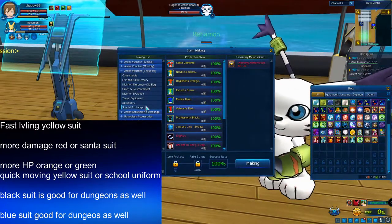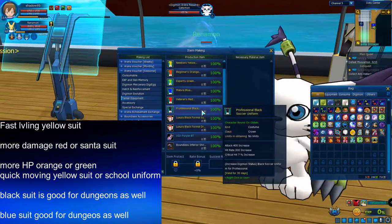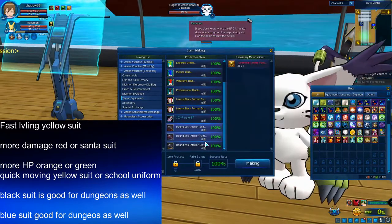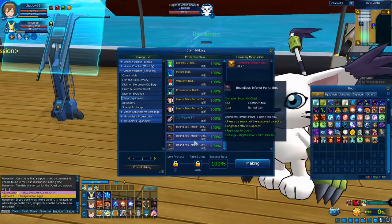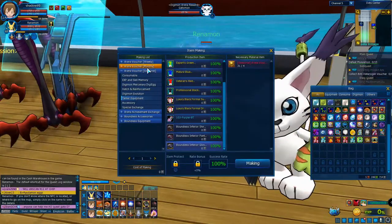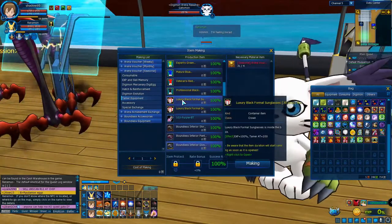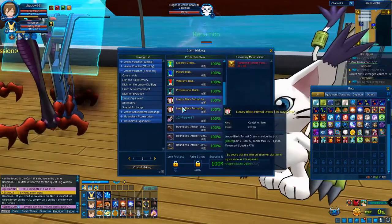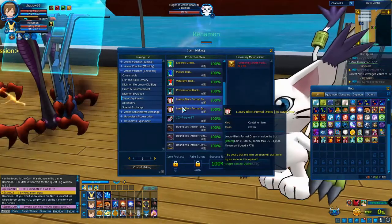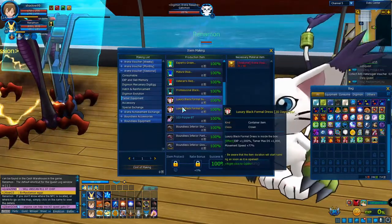In the Season 1 cold season section, there's a black costume giving 400 attack, 200 hit rate, and 7% critical hit — pretty good. For normal clothes there's also a cola variant for 30 days. There are sunglasses giving 100 EXP and 200 tamer attack — though tamer attack isn't as important as your Digimon's stats. The platform address gives 1000 EXP, 1000 tamer GS, and 77 movement speed, which is not that bad.